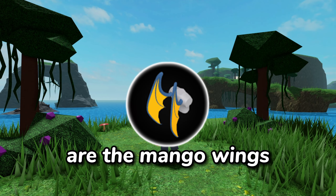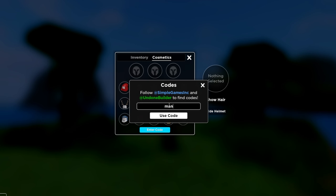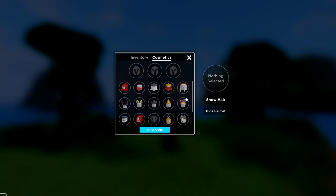The first cosmetic are the mango wings. You can redeem the code by going into cosmetics, enter code, and enter 'mango is awesome.' Feel free to pause the video at any time. I already redeemed the code, so let me just show you guys what it looks like.